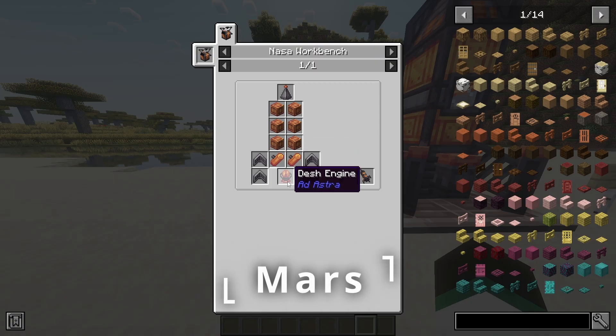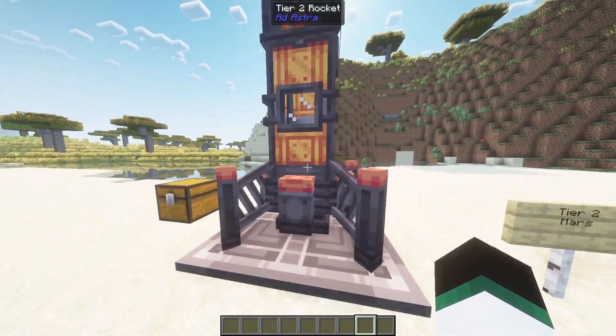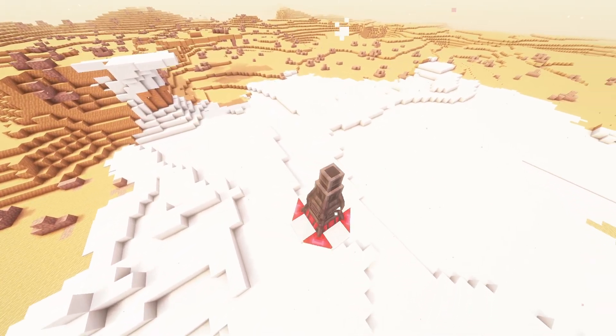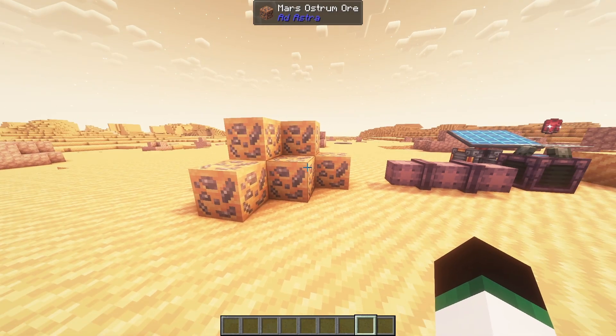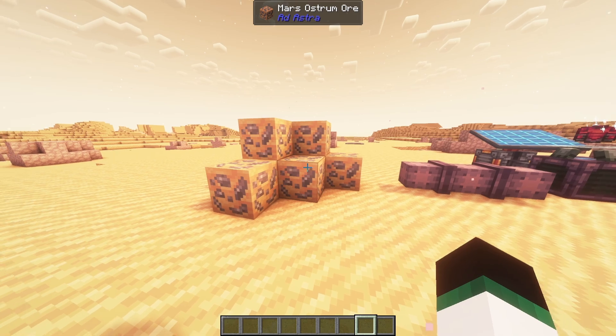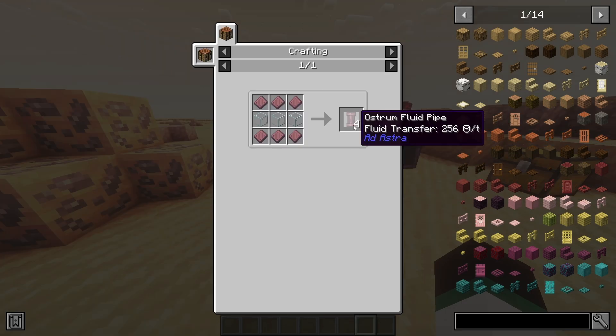Next, we want to go to Mars. For that, we need a tier 2 rocket, which is built similarly to a tier 1. The tier 2 rocket has the same process for building, but with DASH instead of steel. After landing on Mars, you will find a new material called Ostrom, which is used to craft more powerful space armor and exceptional machines, as well as a rocket capable of withstanding extreme heat, allowing us to travel to hotter planets. With Ostrom, you can now craft better fluid pipes with a higher transfer rate.